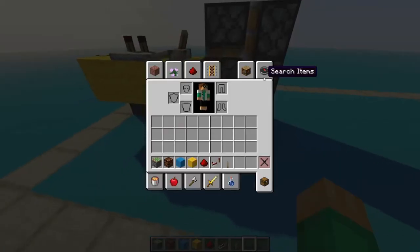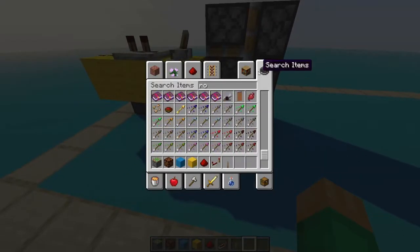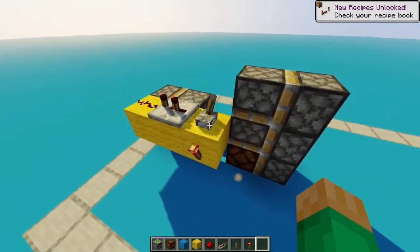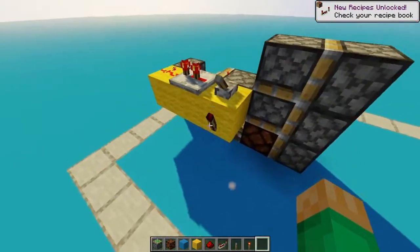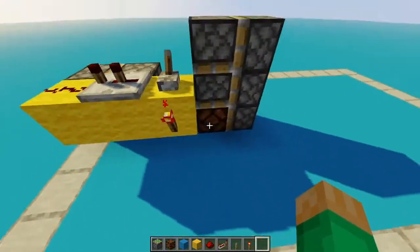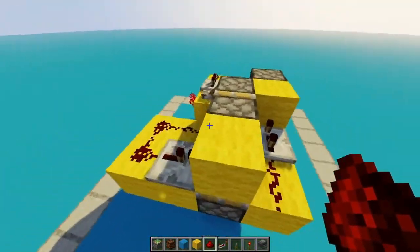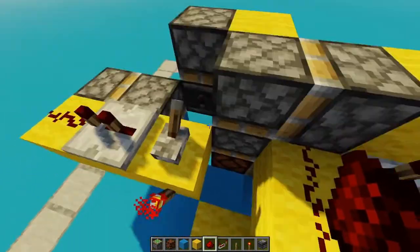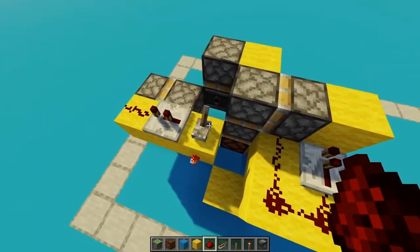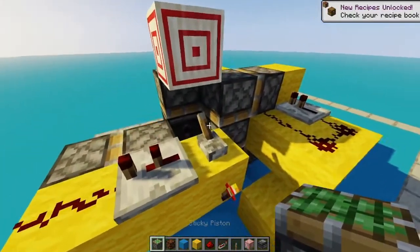I want to make it so that as soon as we do this — let's say we get a torch and put it here — so this is off when I flip the lever, but then when I turn this off and that pulls the block out of the way, then this will set off this part here. I set up a monostable circuit so that when this pushes forward, it should just pulse downward, then pull itself back up, hopefully. I just need to add that extra target block there.